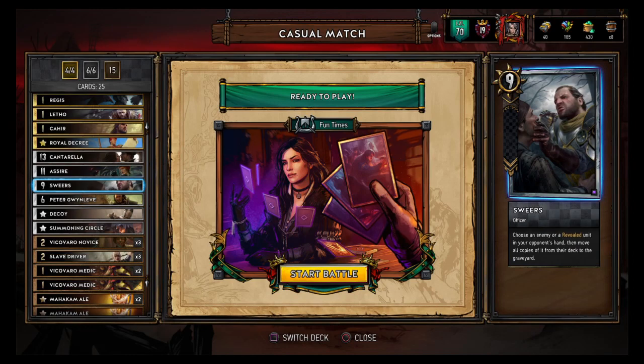Then we got Sweers — choose an enemy or revealed unit in your opponent's hand to move all copies of it from their deck to their graveyard. Sweers is great, Sweers just completely shuts down some decks because he's crazy, at least if they're relying on that one card. Like Hansel machines — when they shuffle all those machines back in their deck, then you Sweers it and put them back in their graveyard. Or consume — the one that relies on copying Neckers a ton, which is why I don't like running that version.